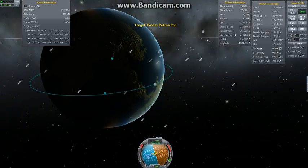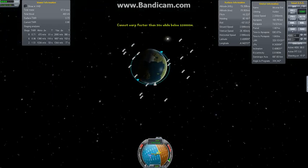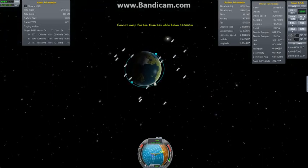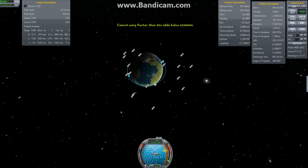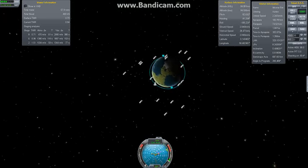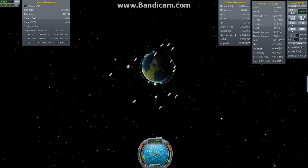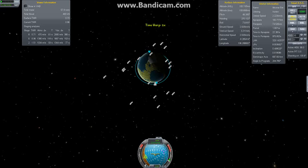So we're going to go over here and speed up the game. While I'm here, I might as well circularize my orbit, at least a little bit. So while I'm circularizing my orbit, I might as well explain what these buttons mean to you.